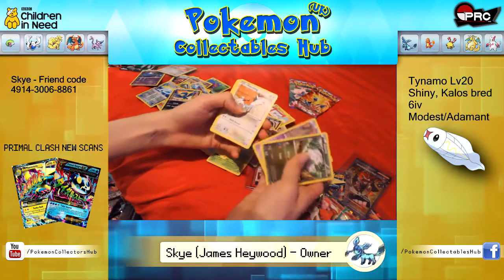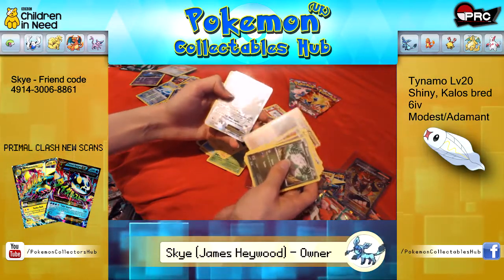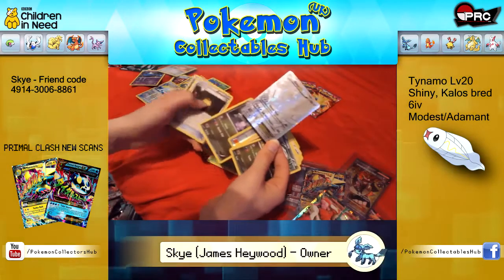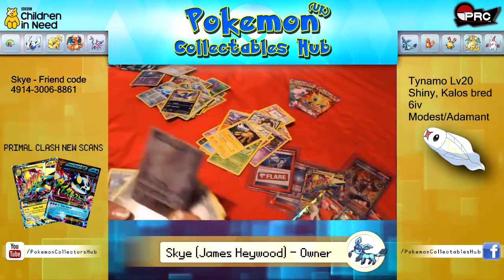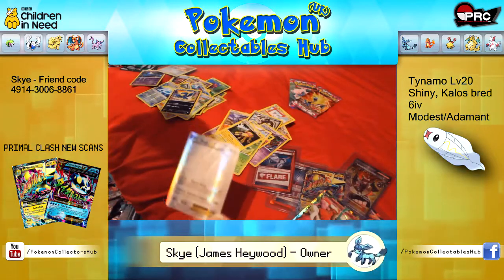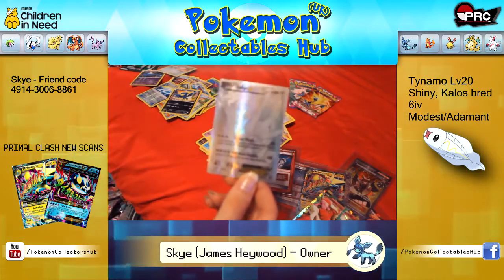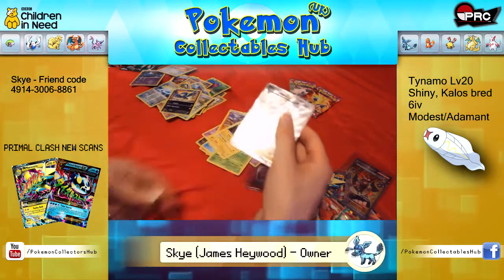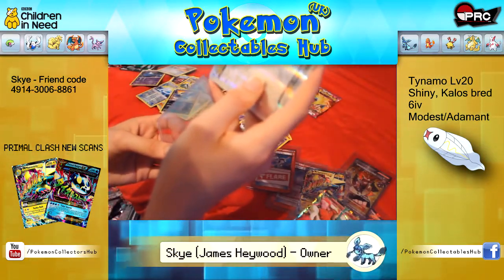Goomy, Munna, Fletchling, Rug and Roller, Pumpkaboo, Shauna. Sliggoo, Trick Coin, Leopard. This has eluded me so much — finally I have one. The Full Art Hyper Metal Chain Secret Rare Dialga.